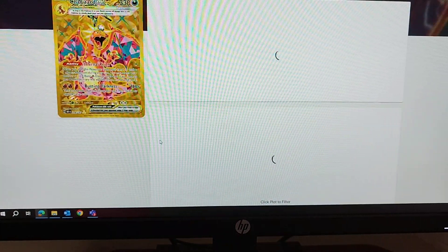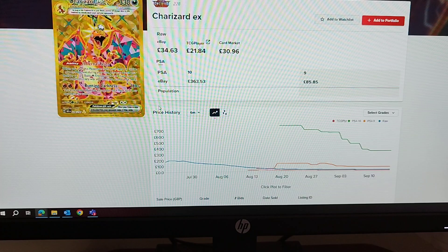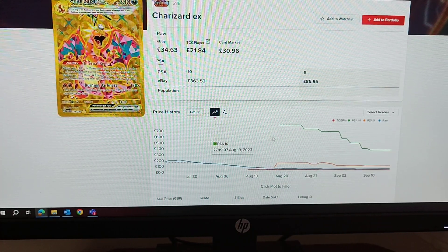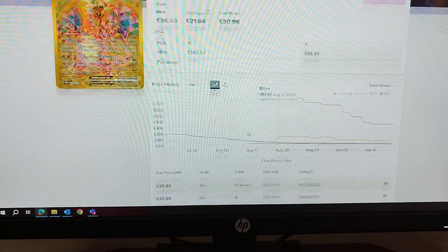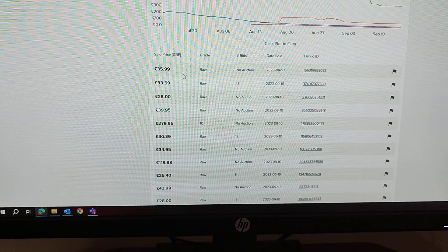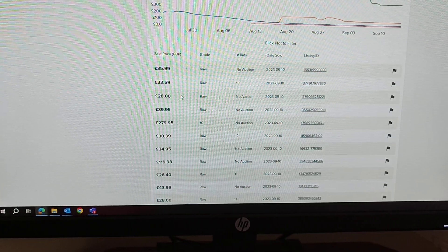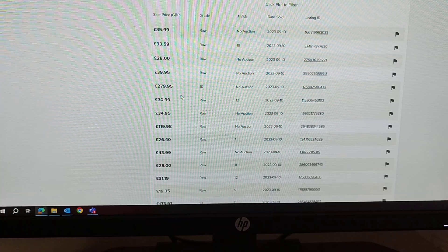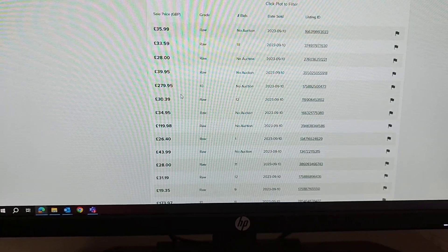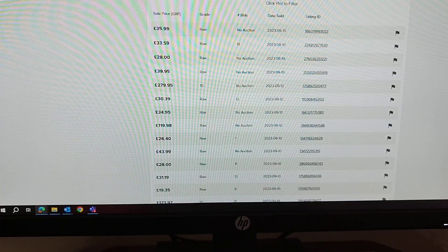We're going to have a look at the gold card really quickly. As you can see on the graphs, they're all in a decline. The raw value is the blue line, the PSA is the green line. It's sold for £36, £34, £28. This card will come down and the settling price I think is going to be around £25–£30. A PSA 10 sold recently for not quite £280. So the price of these cards is tanking hard.